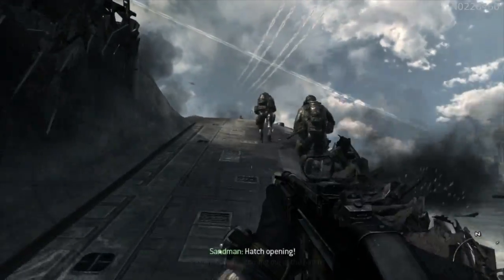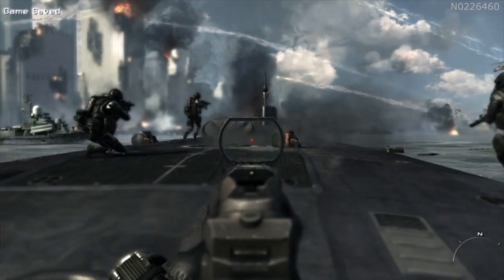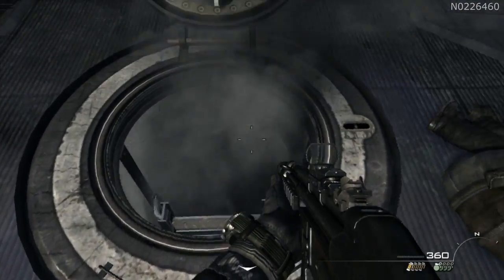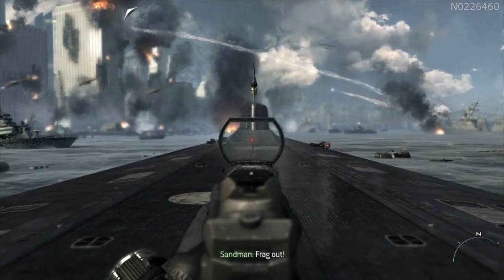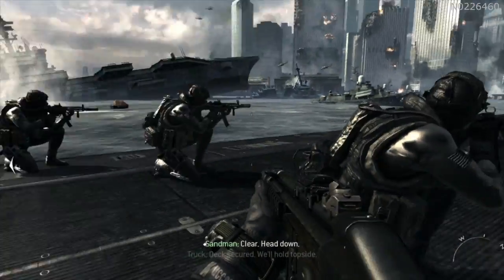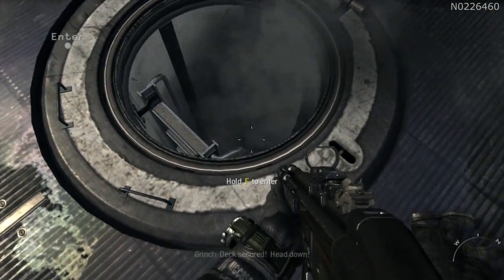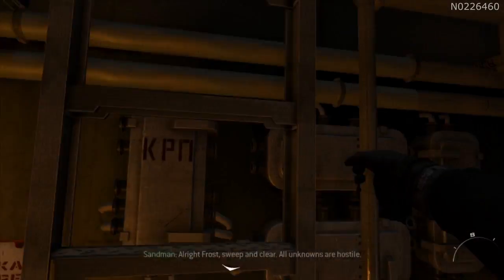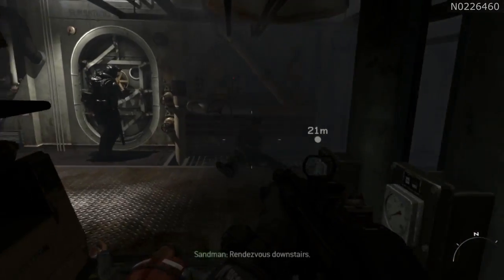Hatch opening! Contact coming out of the hatch! Frag out! Clear! Head down! Thanks for doing it — we'll hold down side! Take secure! Head down! Alright, Frost. Sweeping clear. All unknowns are hostile. Rendezvous downstairs.